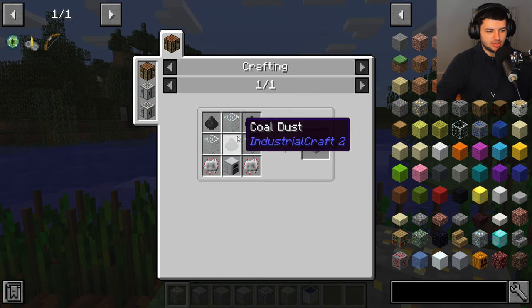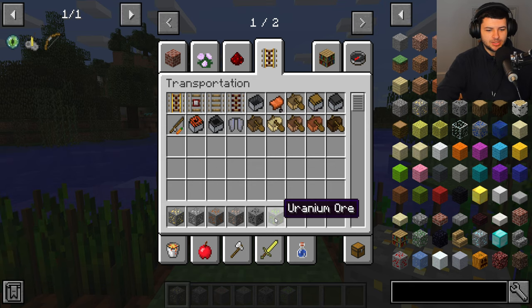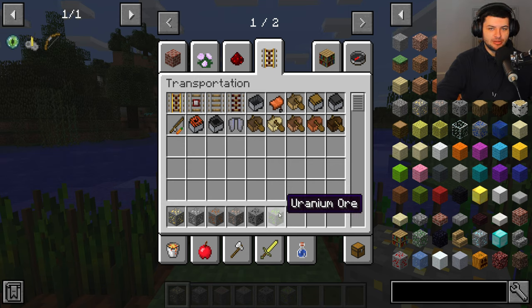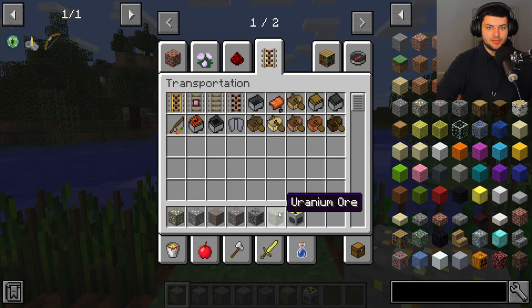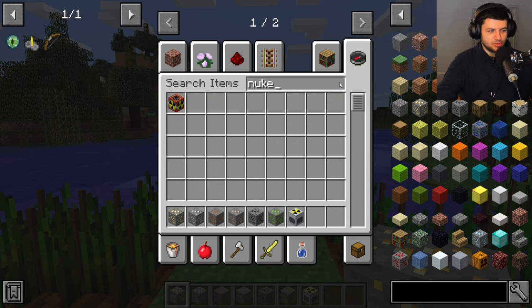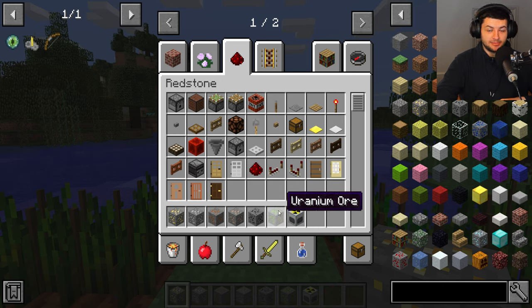Copper is required for a lot of things in the mod — copper wires are probably the most important, used alongside rubber. Copper wires are one of the cheaper wires to create, so gather copper in abundance. Iron is used throughout your entire playthrough in nearly every single machine in Industrial Craft, so you'll always have a shortage and need to collect as much as possible. Iron ingots and plates are the material for basically every single recipe.